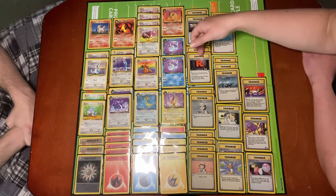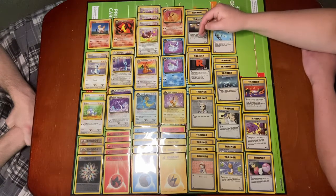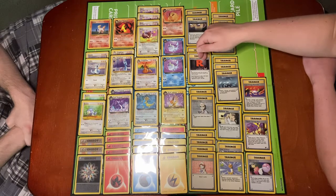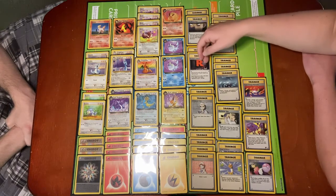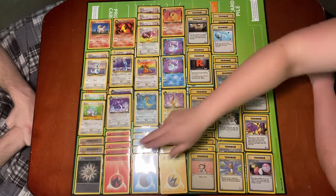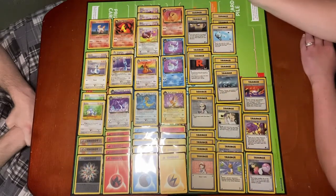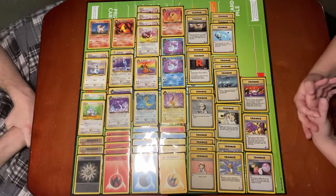And the last trainer is Rocket's Hideout — a stadium card, and I have two of those. It says each Pokemon in play with Dark in its name, even your opponent's, gets plus 20 HP. So that helps combat the damage counter from Rainbow Energy if I have to use it on one of my Dark cards. Hopefully we see a good showing of this deck. Alright, let's get started.